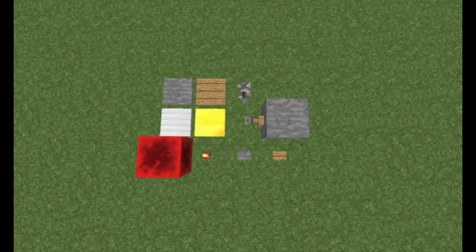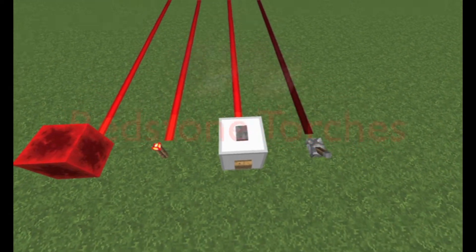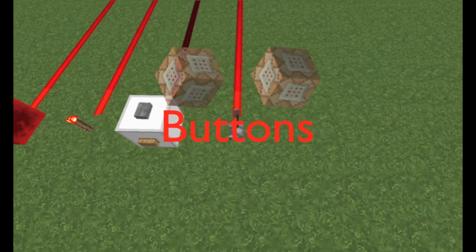There are many different ways to power redstone. We already saw one: the redstone block. With some exceptions, most power-giving redstone components output a power of 15, the maximum. The power-giving components include, but are not limited to, redstone blocks, redstone torches, buttons, and levers.